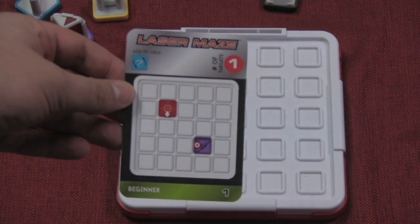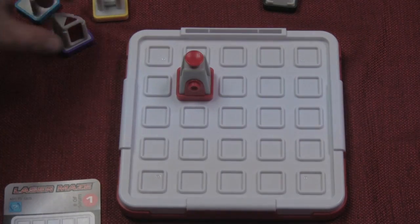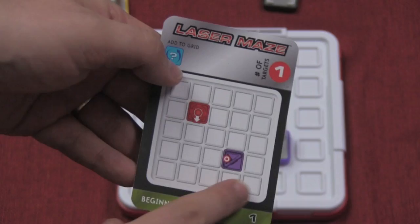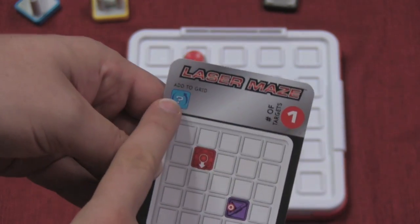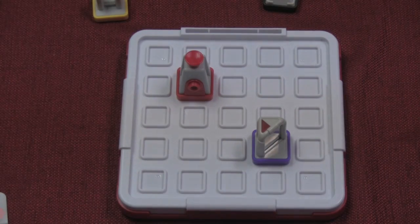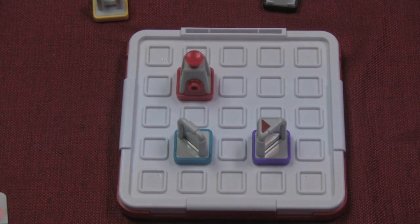Here's the easiest one. It shows you where to put each of the pieces. I put the laser here, and I put this piece here. There's a red spot there to show that's the target — there's one target on this board. Then I'm supposed to put the blue piece anywhere I want. Easy. Bounce, boom, done.